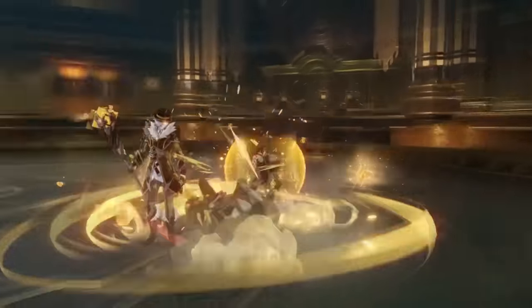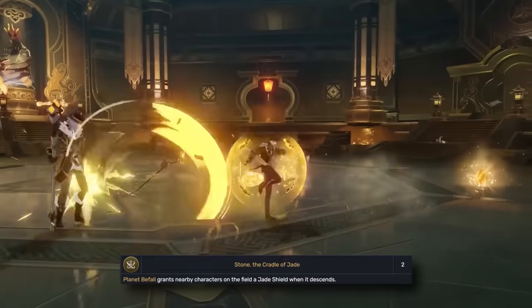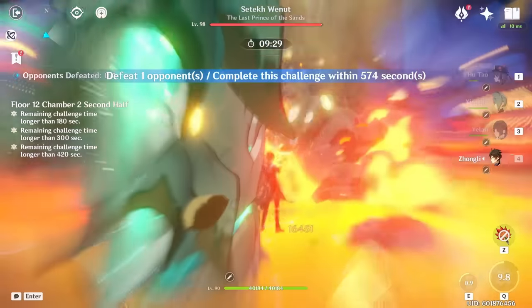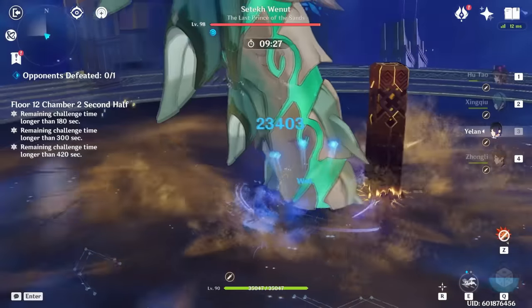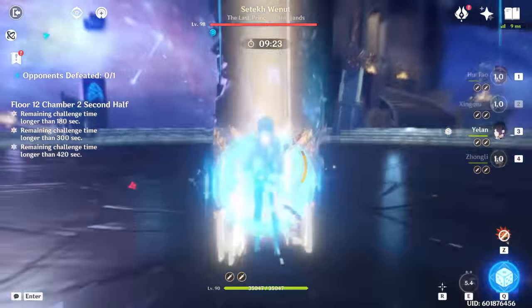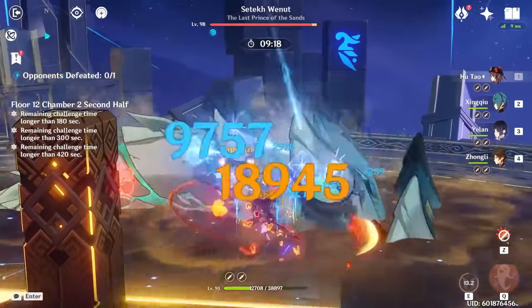In all seriousness, Zhongli's skill is excellent. It's a shame you can't get a second one from C2 as that's attached to his burst, but realistically, with a sufficiently built Zhongli, you don't need two shields up. It makes your team practically invincible, gives super armor by virtue of being a shield, increases your team's damage no matter what type of element they are, and even offers a bit of Geo damage on the side. If I ordered this list, this would most definitely be number 1.